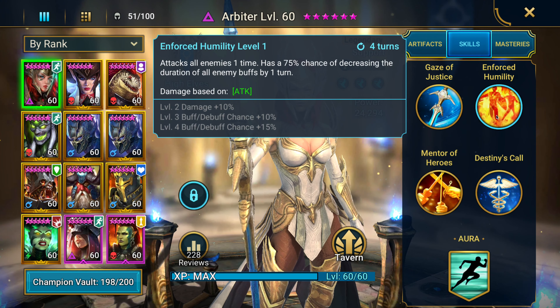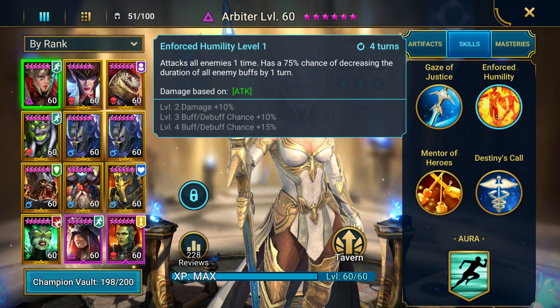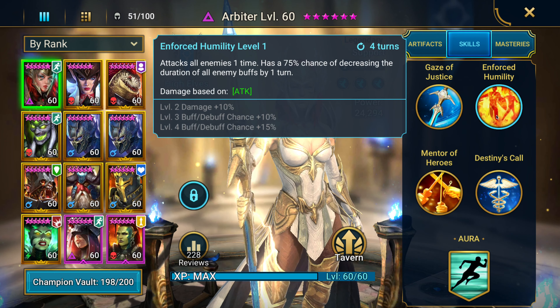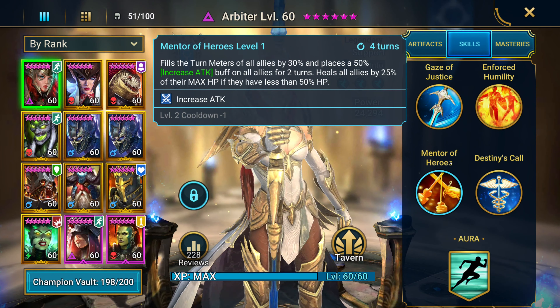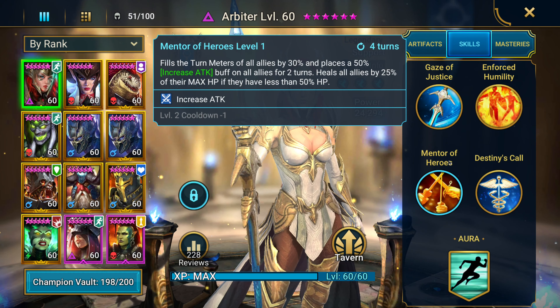This skill attacks an enemy with a 75 percent chance to decrease the duration of their buffs. This is super useful — sometimes just having one less turn on their buff will make or break you. This ability fills all allied turn meters by 30 percent and gives 50 percent increased attack.